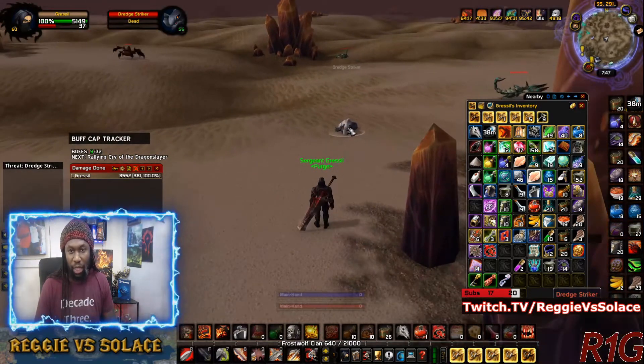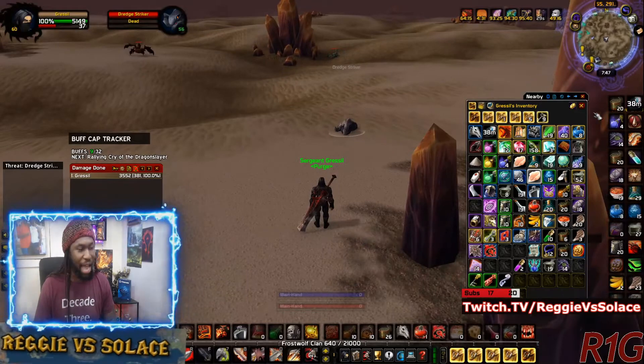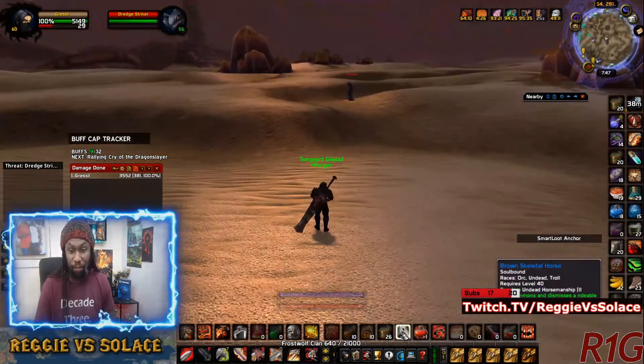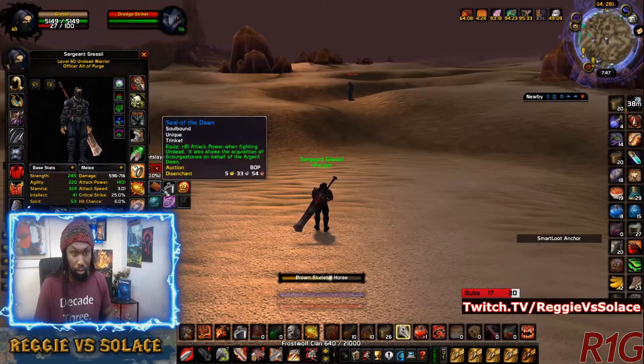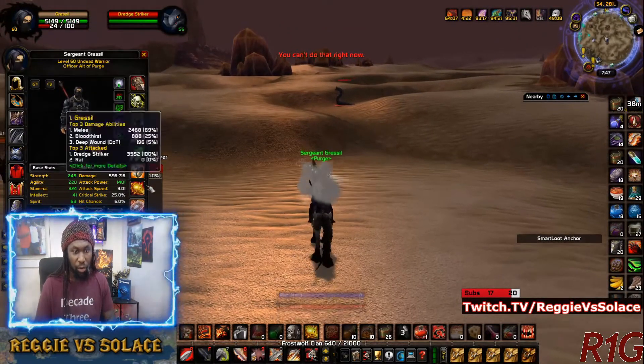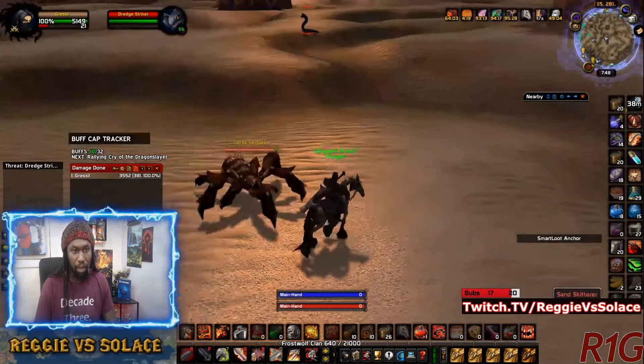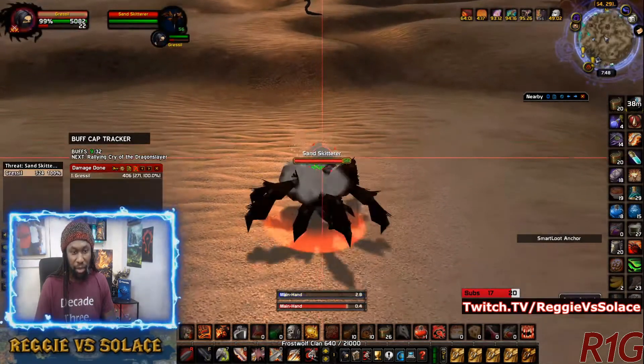Normally, the reason why I farm the dredge strikers instead of the dredge crushers is because these are easier to kill. Makes sense, right? So I'm going to hook up our Darkmoon trinket and these guys are still what I'm going to fight.